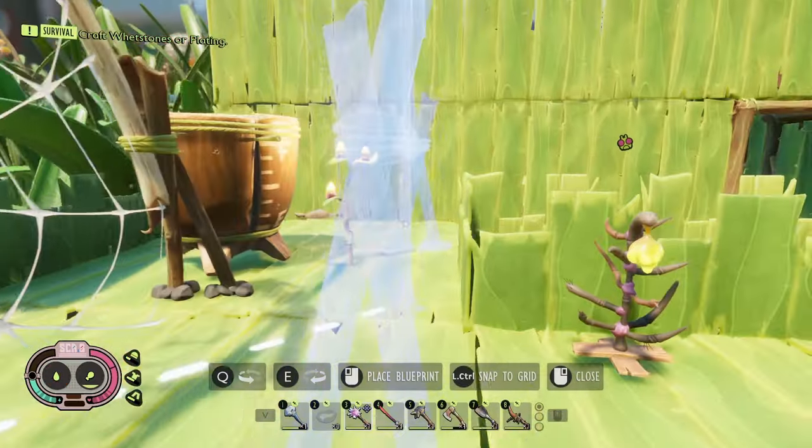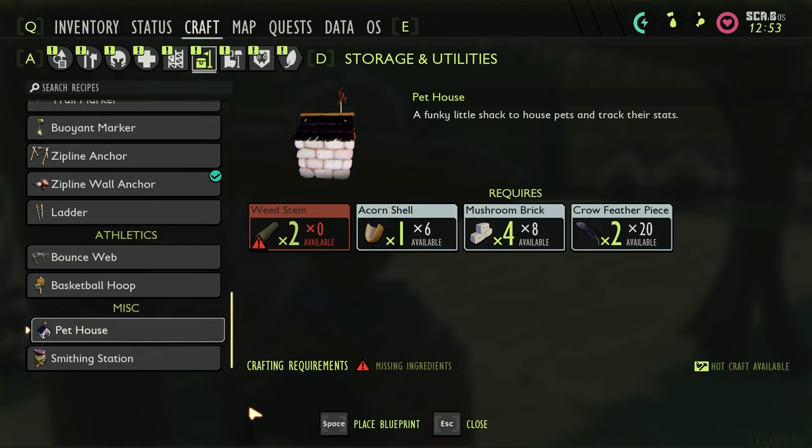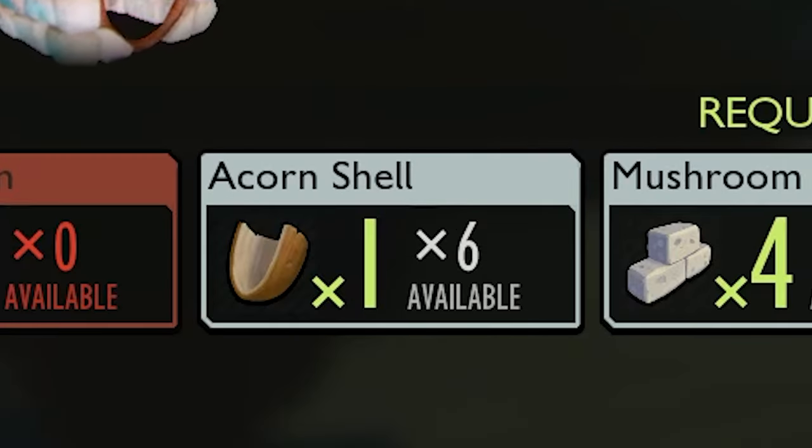With these pets, you're going to first need a house for them. The pet house is made of mushroom bricks, crow feathers, an acorn shell, and weed stems.